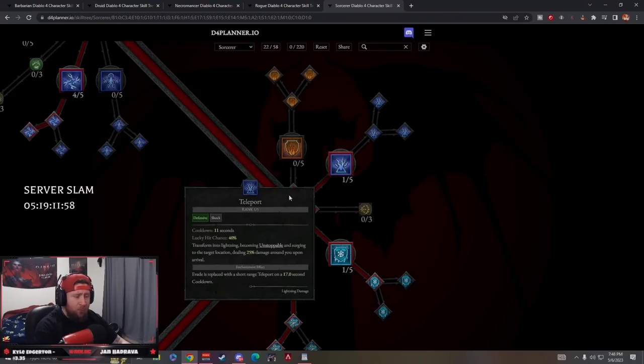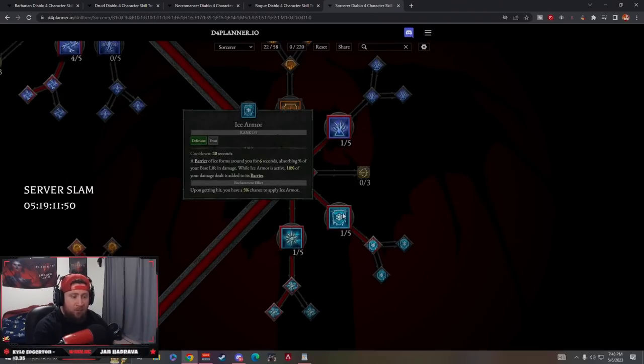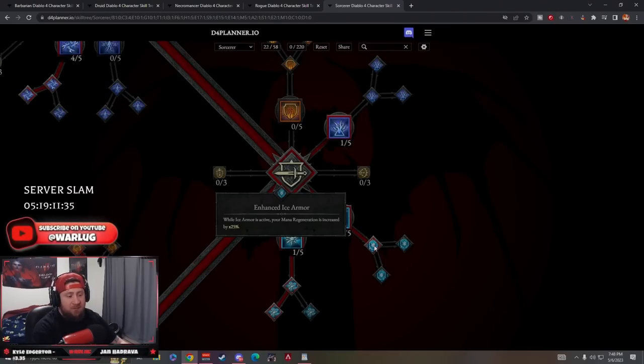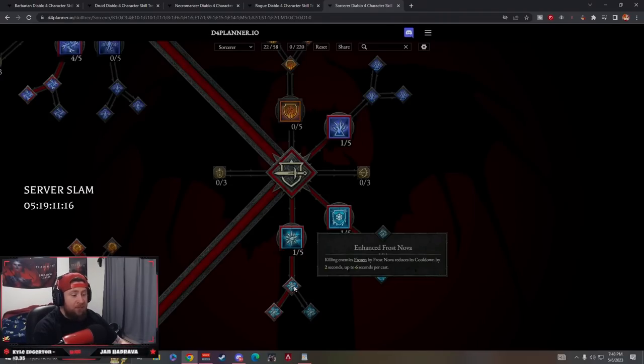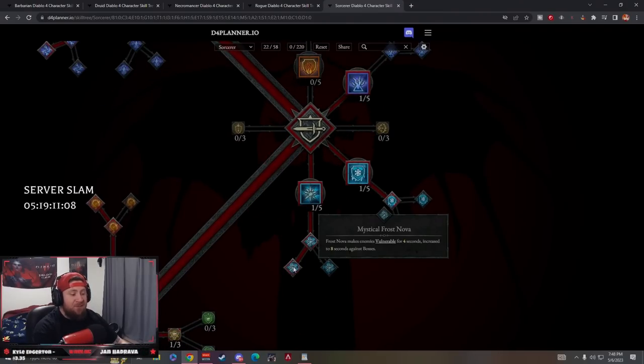One point in Teleport to get around the map faster. Ice Armor creates a barrier for six seconds and 10% of damage dealt is absorbed by the barrier. Enhanced Ice Armor increases mana regen by 25% while active - critical for spamming Chain Lightning. Frost Nova is the key second-best ability in this build: it unleashes a big AOE to freeze surrounding enemies. Enhanced Frost Nova reduces cooldown up to six seconds per cast by killing frozen enemies. Mystical Frost Nova makes enemies vulnerable for four seconds, extended to eight seconds against bosses.